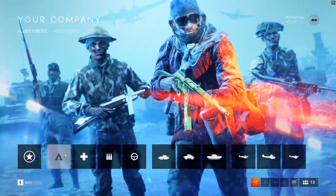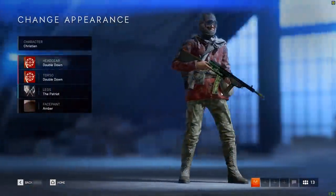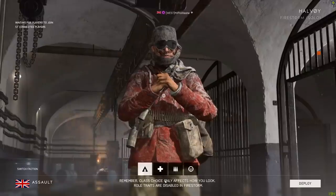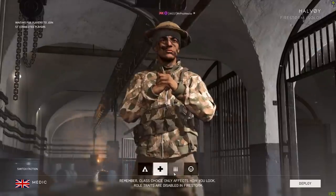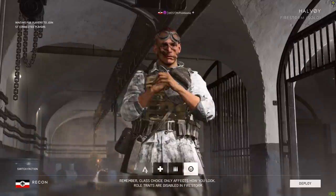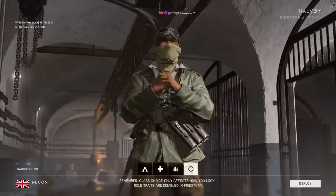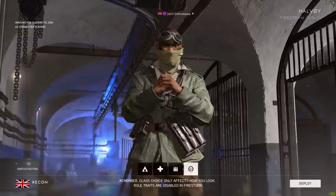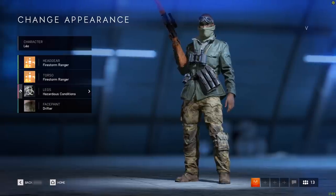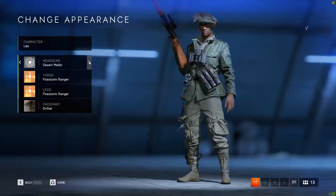Number 7 on the list — make sure you're considering your soldier's look. The characters you can choose to play as in Firestorm mirror the characters you've created in your company. In the staging area, you can choose any of your soldiers from either faction and spawn in with them. It is worth considering whether you want to stick out like a sore thumb in your big red overcoat, or perhaps you'd like a nice camoed green ensemble instead. Make some changes in your company before you matchmake into Firestorm so you've always got the options that you want to use.